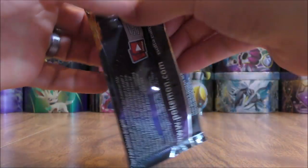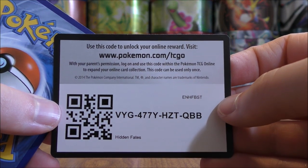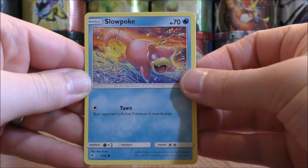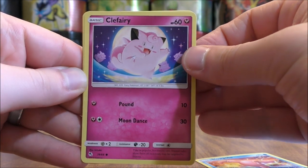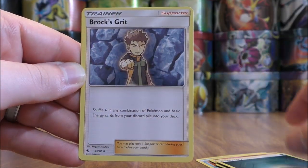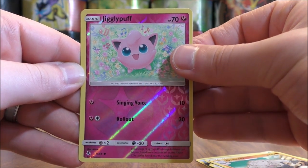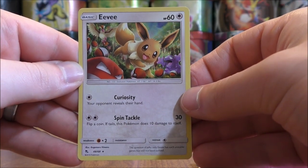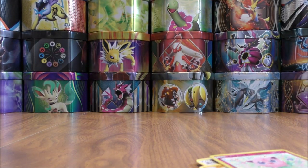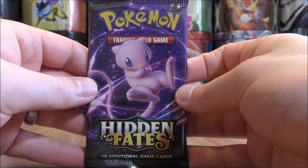Legendary Birds on this one. I really have not pulled that many Shiny GX from my openings — pulled a lot of regular, non-GX shiny Pokemon. Slowpoke to start this pack: Clefairy, Jigglypuff, Caterpie, Eevee, Darkness-type Energy, Brock's Grit, Farfetch'd, Graveler, Reverse Holo of a Jigglypuff — just a common — and the final card would be an Eevee Rare Holo. I like the looks of this card; it has several other Pokemon in the artwork. Eevee as a Rare Holo is not that common in a set.